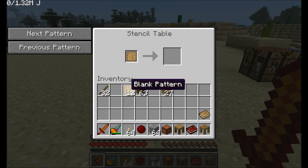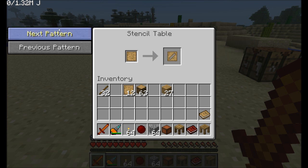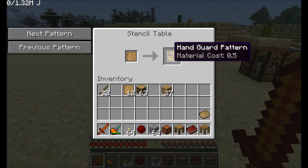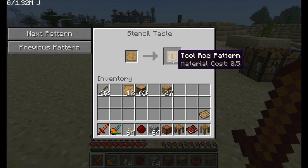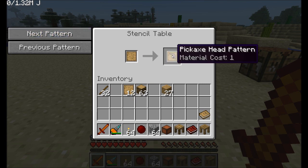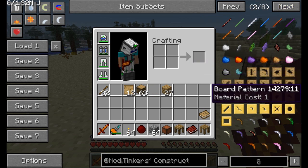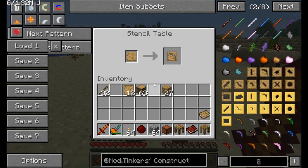It's really easy to create a stencil — just place one of those blank patterns in the stencil table and click the next pattern button to choose from the available patterns. Each pattern has a purpose: pickaxe head, shovel head, axes, sword blade. Things get interesting with guard patterns — wide guard, hand guard, crossbar, tool binding pattern, and tool rod pattern. All told, there are maybe 11 or 12 different basic patterns, with more advanced versions to get to later.